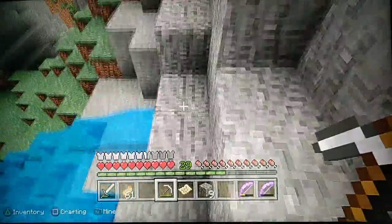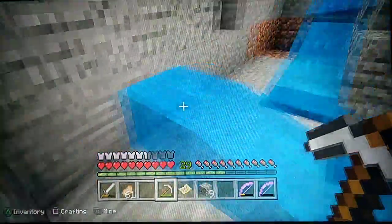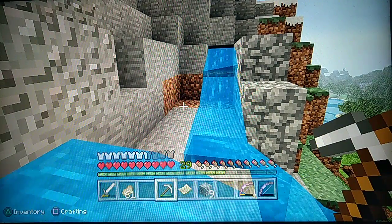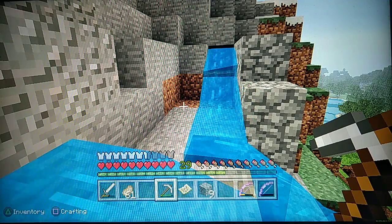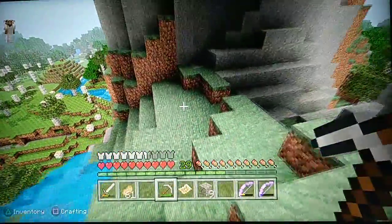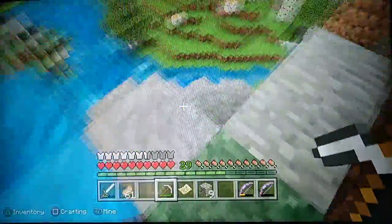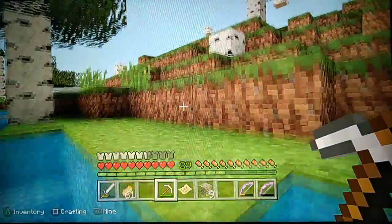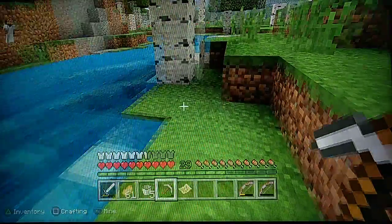You can sort of see I've started the process. I was thinking of putting dispensers here. Maybe I can make it so the gate opens and the dispensers go at the same time — that would mean I'd need to go and get some redstone, which would be a pain. So maybe I can just make one happen and then the other. I'm kind of making it up as I go along — everyone does that, so whatever.